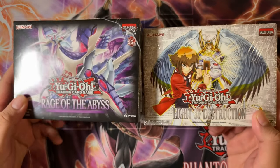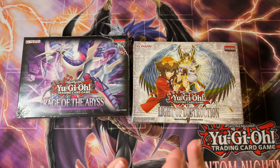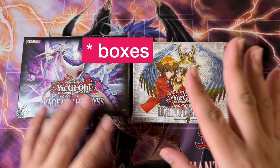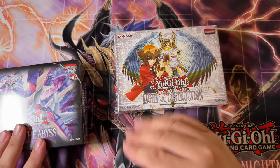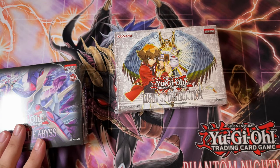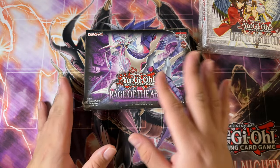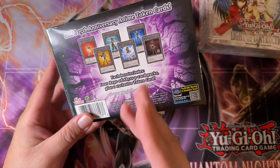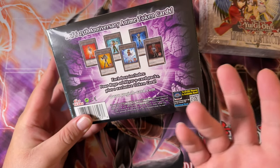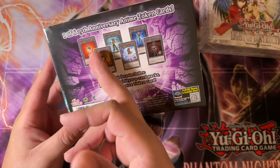What is up, boys? So I went to Target, or actually Walmart, I should say, and I found a couple of these blisters. I found more Light of Destruction — I bought three Light of Destruction. There were a lot more, actually, so I was very, very pleasantly surprised. And then I only found one Rage of the Abyss, so we'll save that for the last part of this. But tokens, bro. Look at these tokens. These are like one of the coolest tokens. They're all protagonists. We got Yugi, Jaden, Yusei.